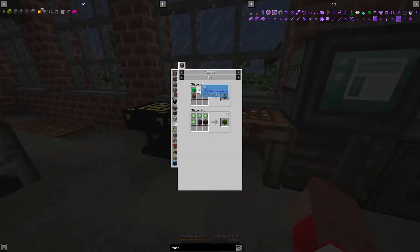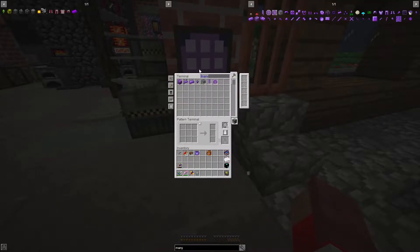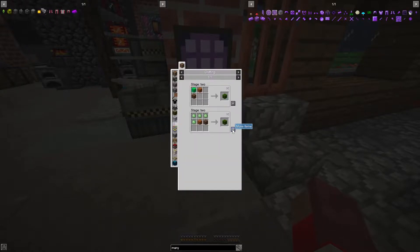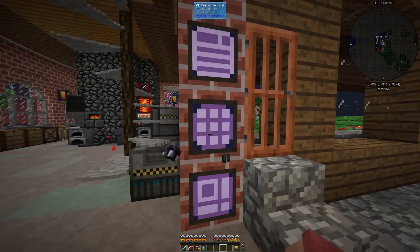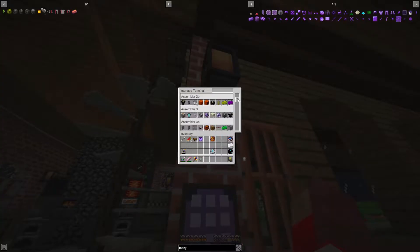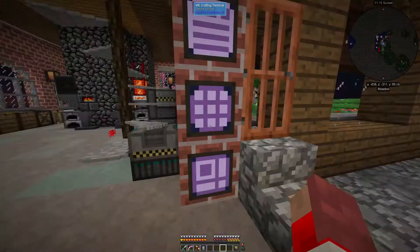Green slime crystals - we need slimy mud. We can automate that. Let's make a pattern for that. I think this one will be the easiest. I didn't switch it over to the crafting pattern. That's going to be nice. I love this - build this as soon as you can. This isn't just quality of life, this is mandatory. You've got to have this. Green slimy mud.